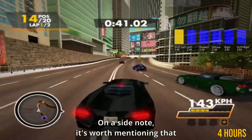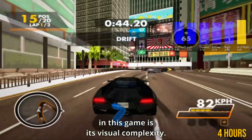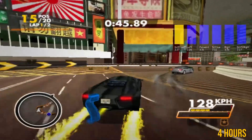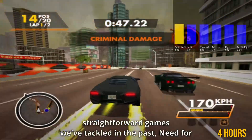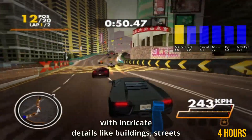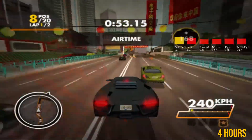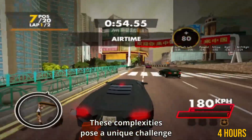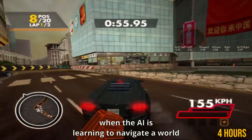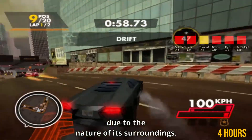It's worth mentioning that part of the reason the AI faces such difficulty in this game is its visual complexity. Unlike some of the simpler, more straightforward games we've tackled in the past, Need for Speed Hot Pursuit is a visual feast filled with intricate details like buildings, streets and countless other elements. These complexities pose a unique challenge when the AI is learning to navigate a world it may not immediately understand due to the nature of its surroundings.